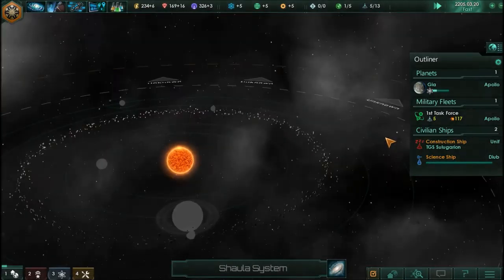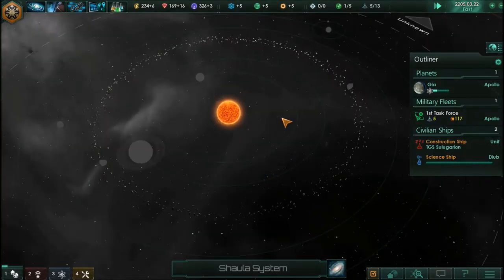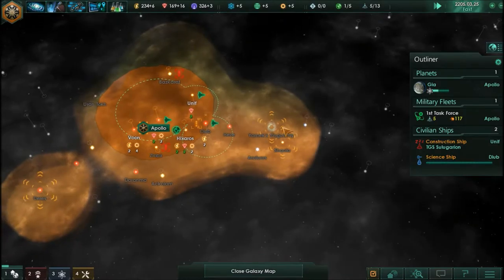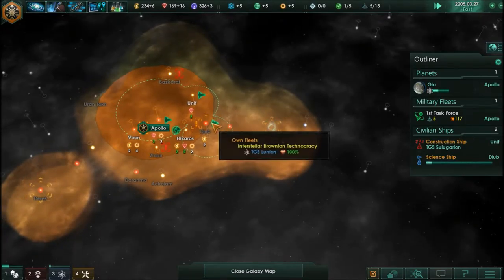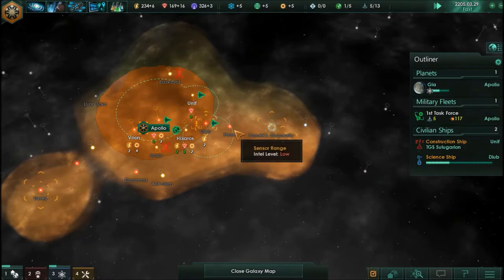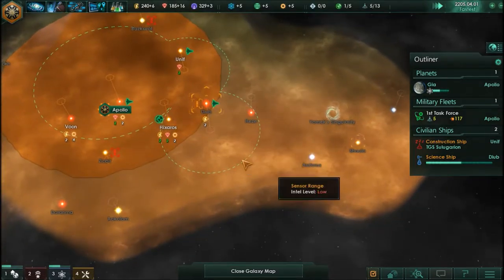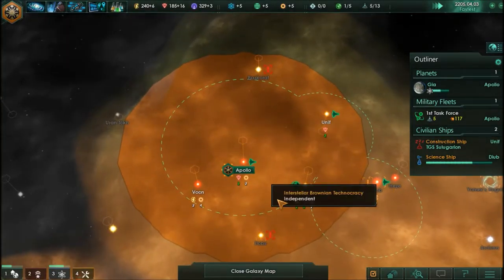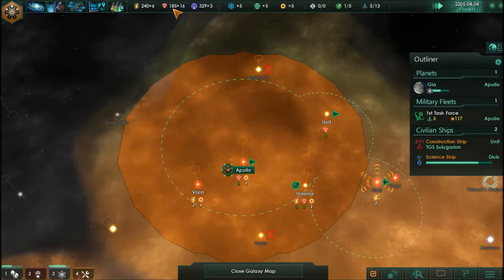There must be one somewhere — once we warp in I'm sure we'll find it, and I think we can use them as some sort of hyperspace travel. But I do really want to get the Luring out to the black hole. We've got a couple of systems to hit before we do and another system to finish researching before we get out there.